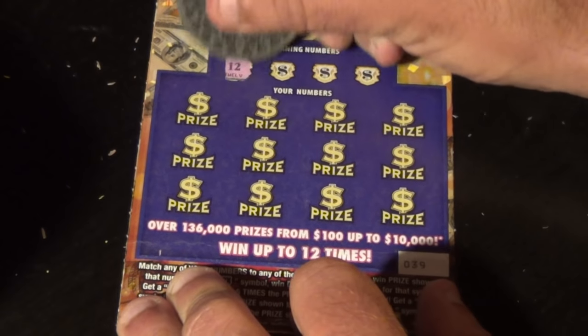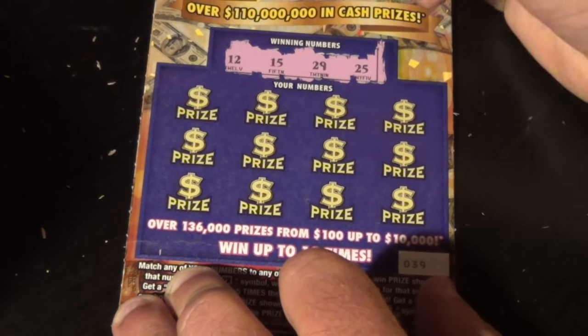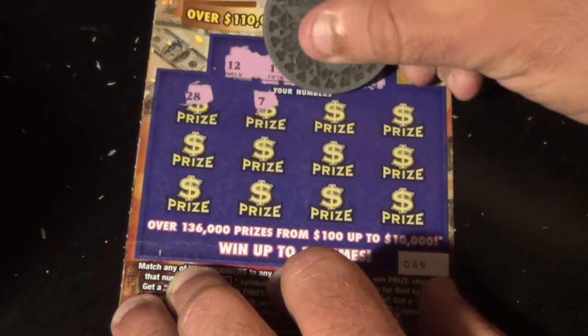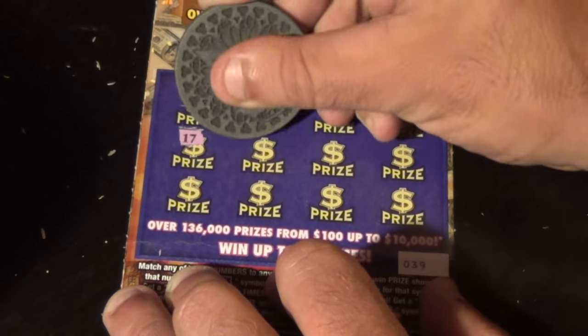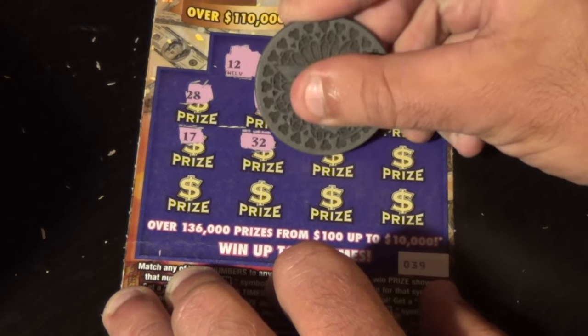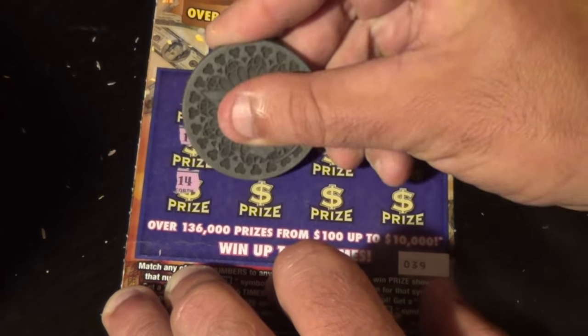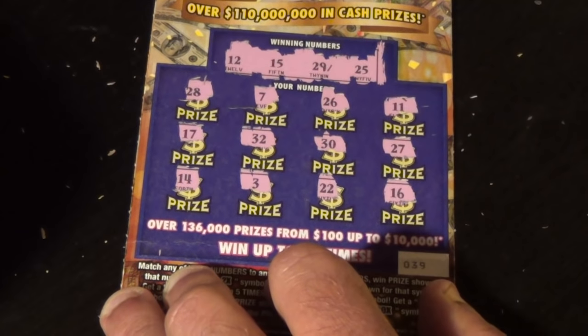Last ticket of the session. Winning numbers: twelve, fifteen, twenty nine, twenty five. Numbers revealed: twenty eight, seven, twenty six, eleven, seventeen, thirty two, thirty, twenty seven, fourteen, three, twenty two, and sixteen. Those two busted.